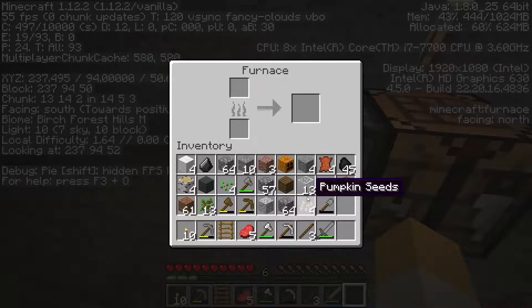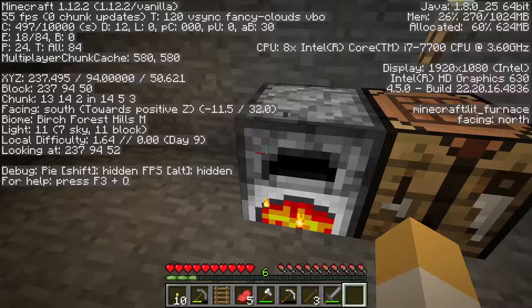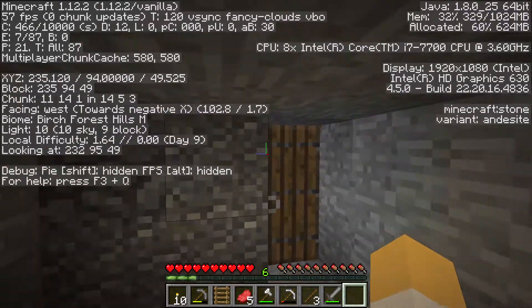Let's smelt our iron here — iron ore. No, we cannot burn dirt. I kind of don't want to use coal, but it doesn't really matter because we have a lot of coal and not a lot of wood.